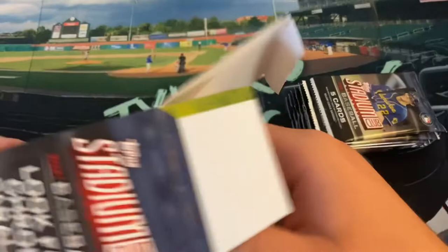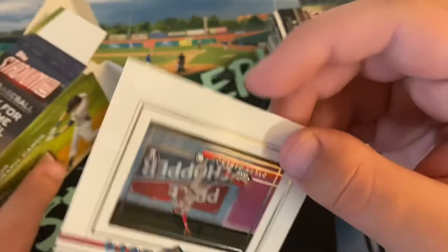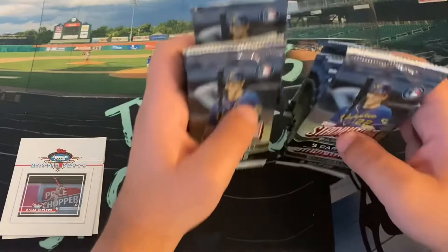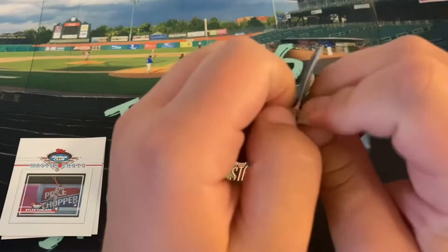Here's blaster number two. We're going to have eight packs, five cards per pack, so 40 cards in total — less cards than in a hobby. Is that Dylan Carlson as well? It is. We got the exact same card twice — that's a little bit unfortunate. Still, at least it's a rookie card. Hobby boxes have eight cards per pack. But let's get right into this one — so much thinner packs. Hopefully we can get an autograph, maybe a numbered card, something rare.